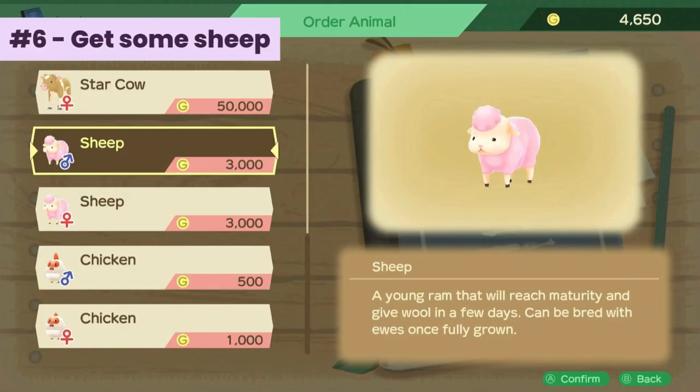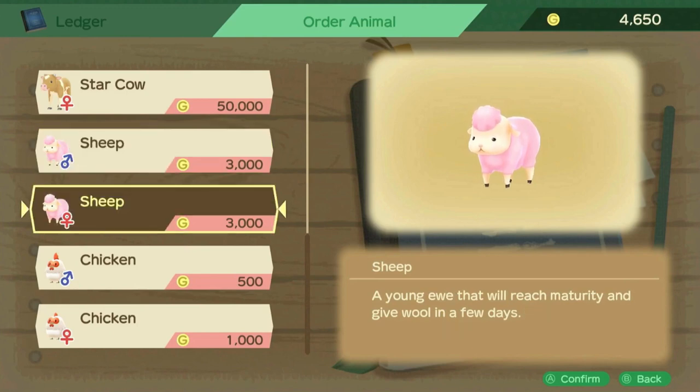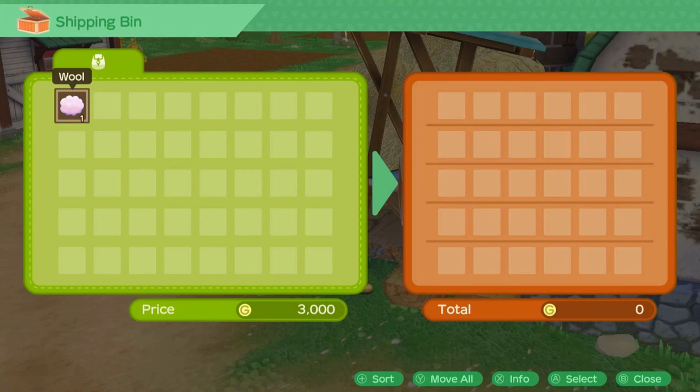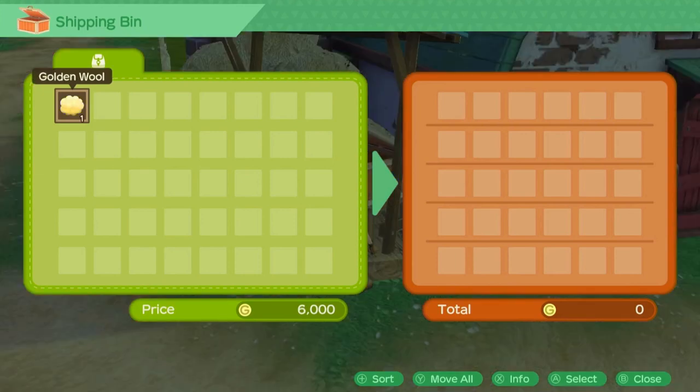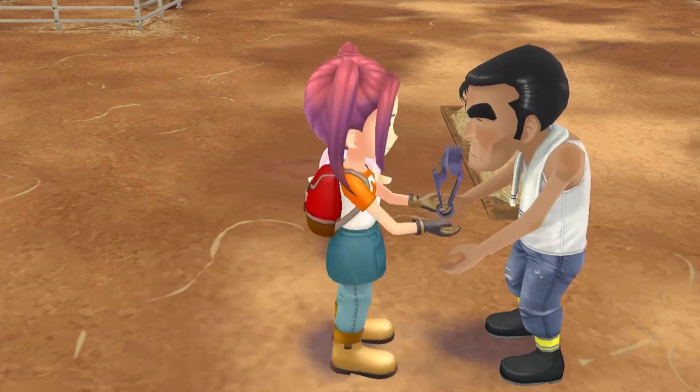Number six: get some sheep. You can buy them for $3,000 each, and both male and female give wool. You can get a male and a female sheep so they can breed and you can get more sheep. They give wool every five days, and basic wool sells for $3,000 and golden wool sells for $6,000. You automatically get clippers when you get your first sheep.